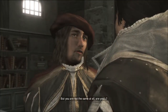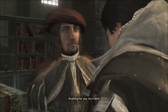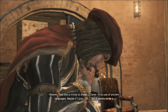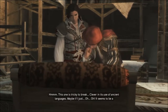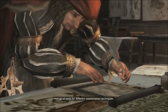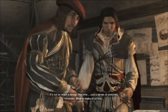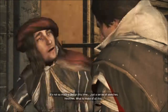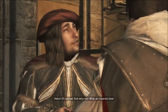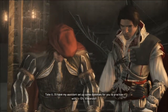We meet with Leonardo, who has found another codex page — this one is tricky to break, using ancient languages. It seems to be a manual of sorts for different assassination techniques. This time it's a series of sketches rather than a design. Leonardo has an inspired idea and asks us to try what's in the manual fragment, setting up some dummies to practice with.